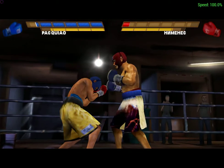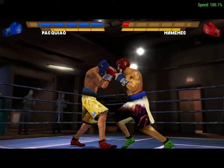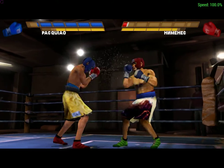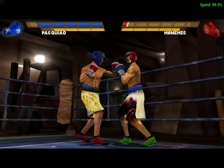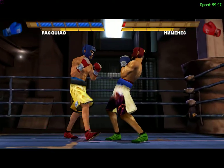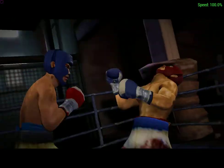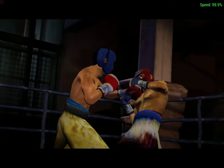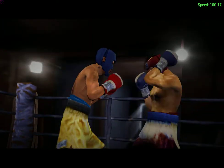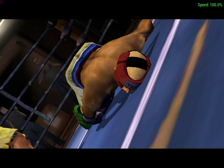I feel a KO coming on. Manny Pacquiao's able to make his opponent miss. Dynamite's thrown a nice jab to the head. He looks a little off balance after missing with that hook. He's hit hard after being lured in by Dynamite. Nice cross to the head by Pacquiao. Bang!